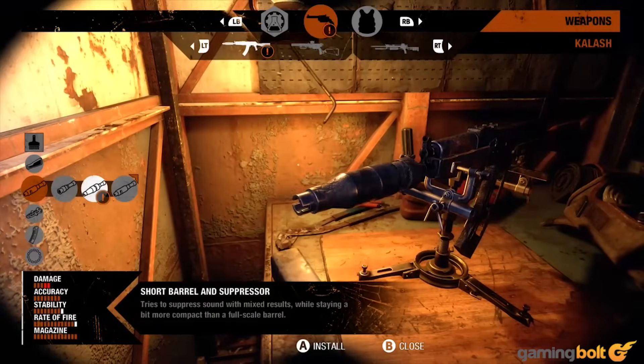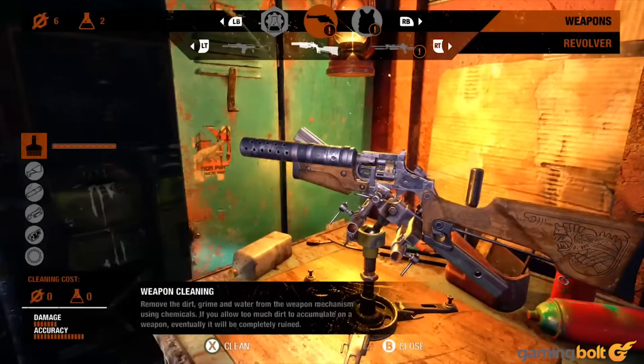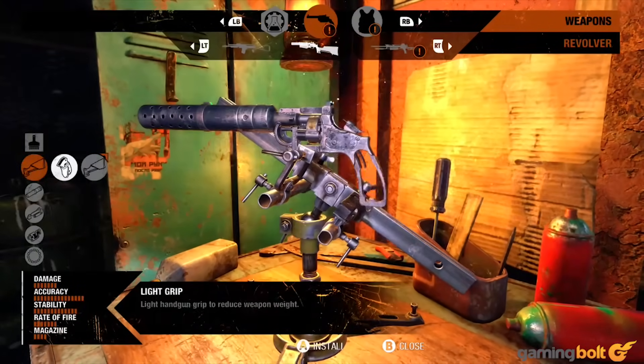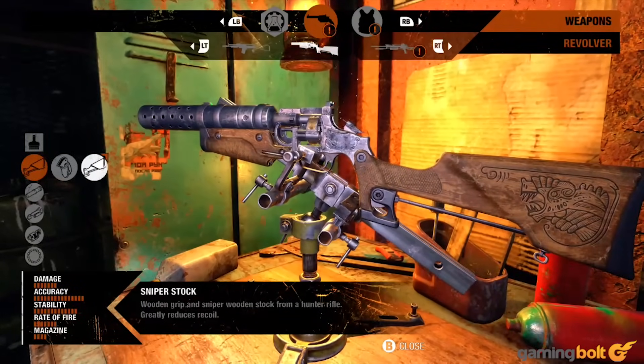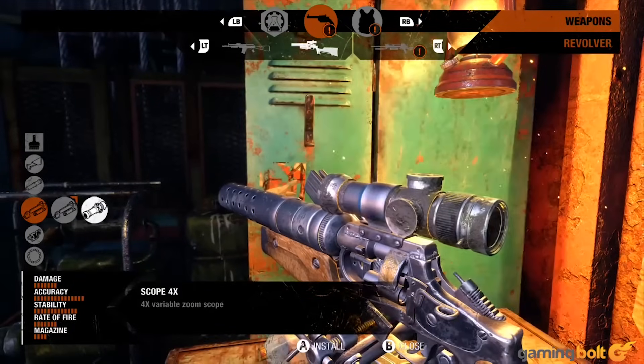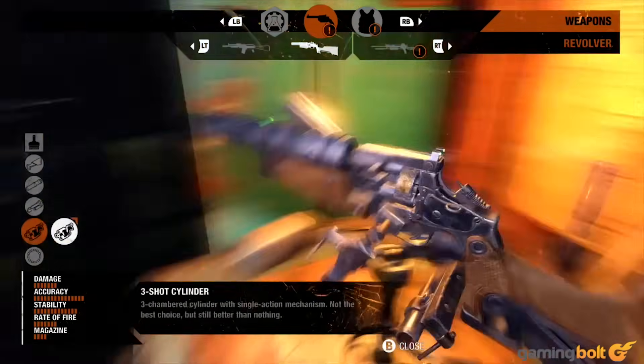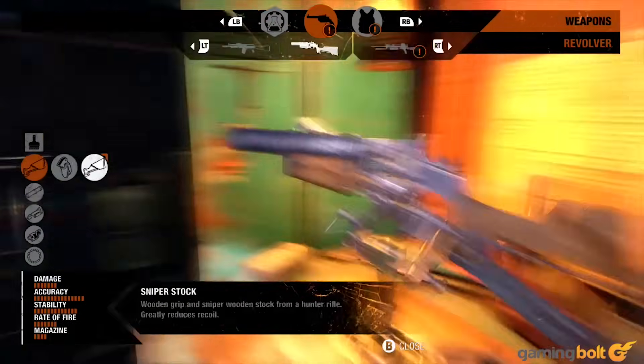Using the right tools and components, you can completely alter the basic nature and look of a weapon. Turning a tiny pistol into a veritable sniper rifle is entirely possible in Exodus, so experiment with customization as much as possible. Find the weapons that suit you best, and keep changing things around depending on whatever situation you find yourself in.